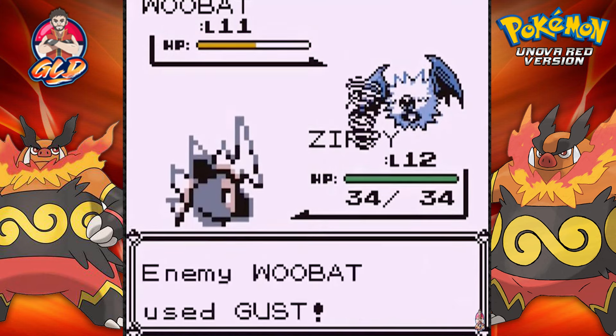Let's go ahead and defeat this Super Nerd who doesn't like being sneaked on. He is coming out with his Blitzel. I don't like you, you don't like me. But here comes an Ember attack just to see how this works, and that nearly defeats Blitzel right there. Here comes a Tail Whip attack.